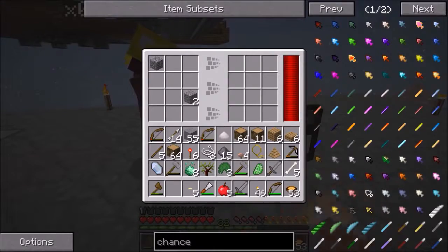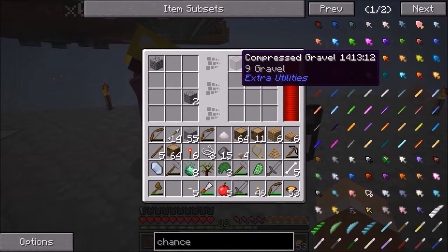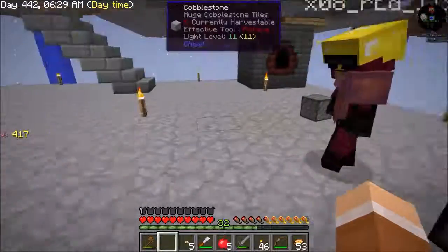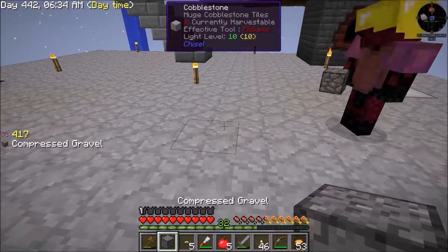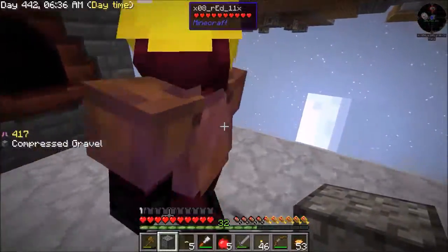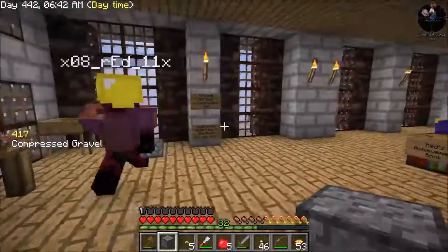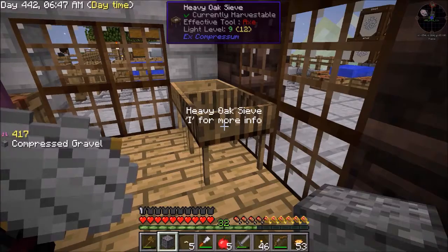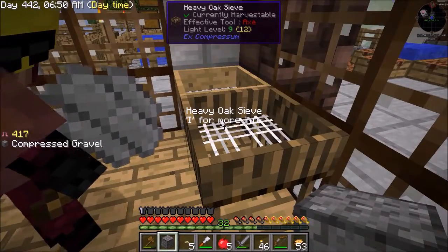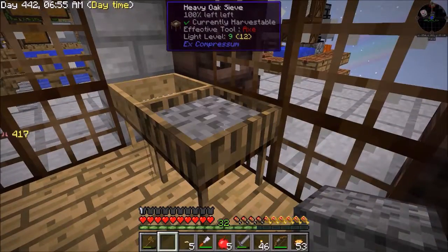Now put this gravel in here and it makes compressed gravel — nine makes one compressed gravel. Take that compressed gravel and come with me into the house. I made this heavy oak sieve. This is for compressed gravel, compressed sand, or compressed dust. Now sieve that compressed gravel into it. This is an easier way of getting more stuff out of it.